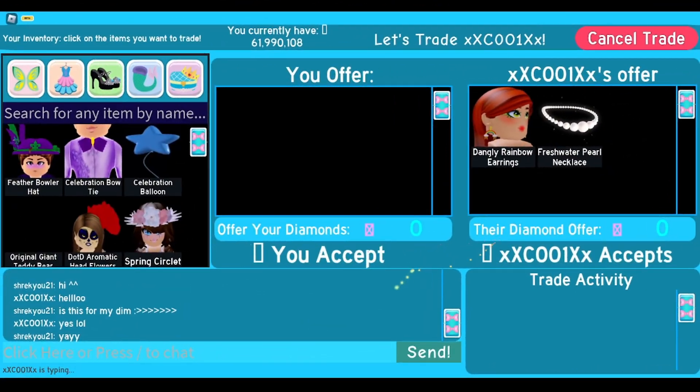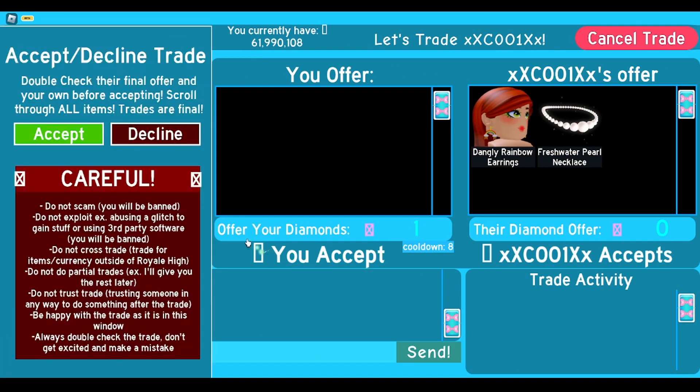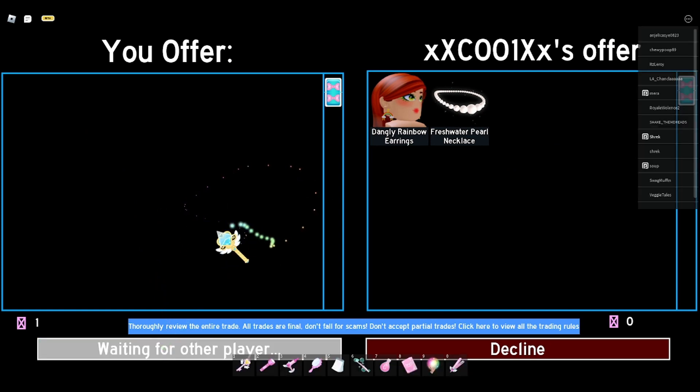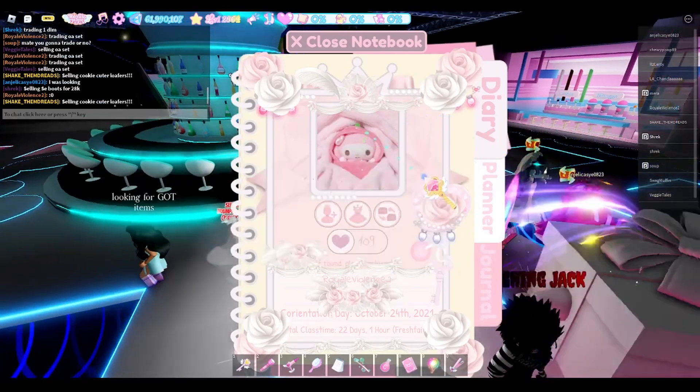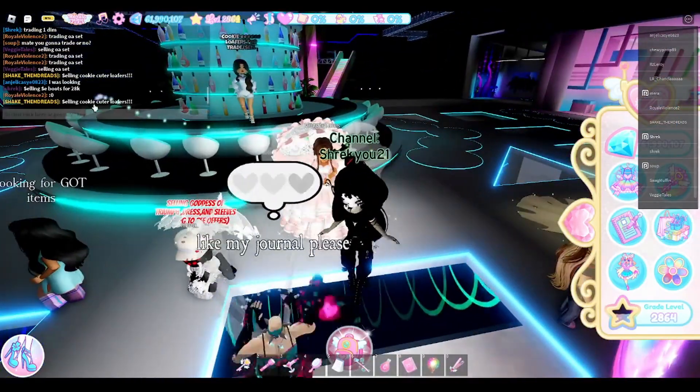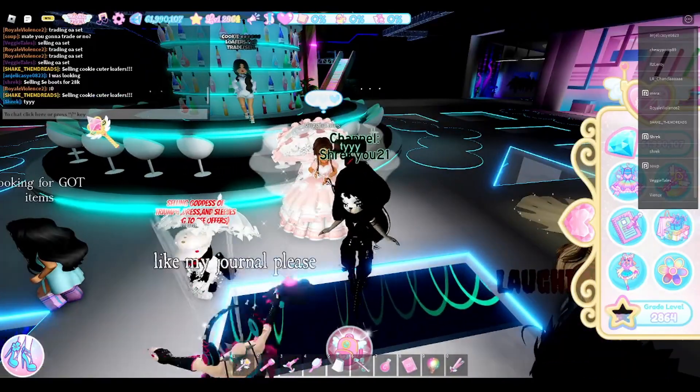Okay so someone offered for my one diamond. I am so glad that I am getting rid of this one diamond and we're actually starting off somewhere, so let's do this. And there goes my one diamond for these dangly rainbow earrings and the pearl necklace. Thank you whoever that was.